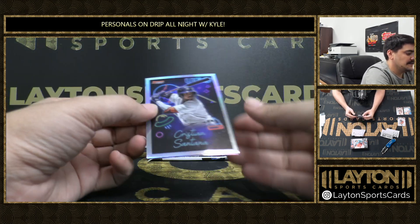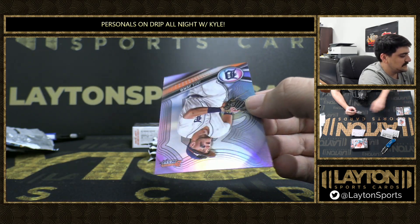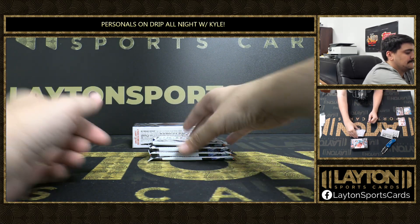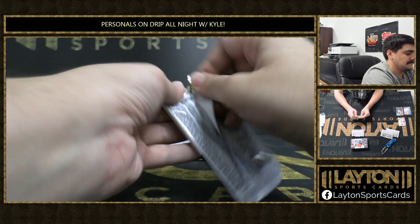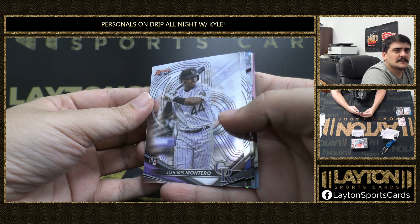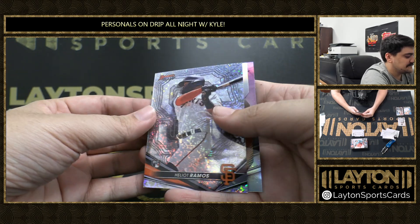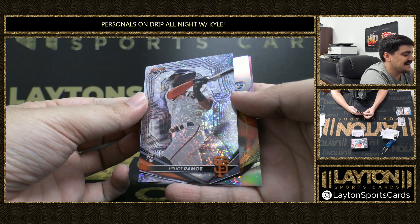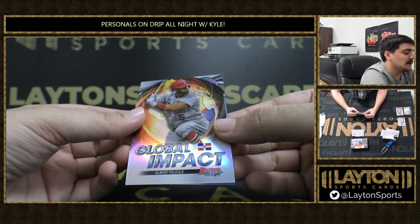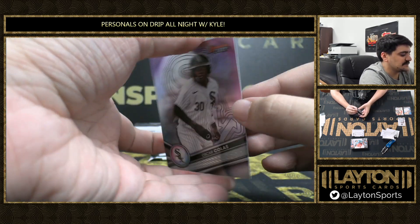Keep it going here. These are one of my favorites — the UFO insert, Christian Santana. And a refractor of Jace Young. We got a Speckle — it is Elio Ramos rookie, numbered to 2-99, for the Giants. We've got a Global Impact Albert and an Oscar Colas refractor.